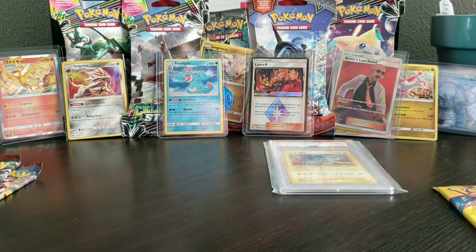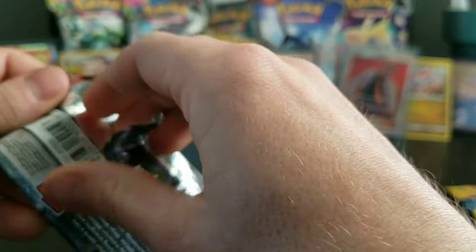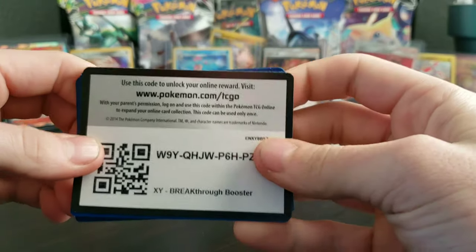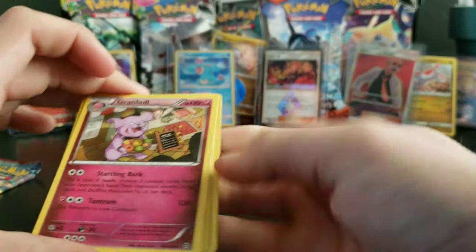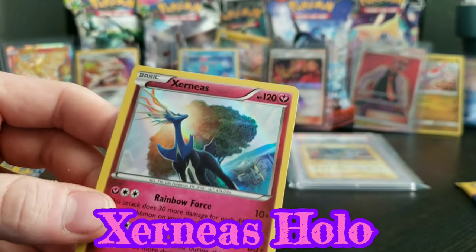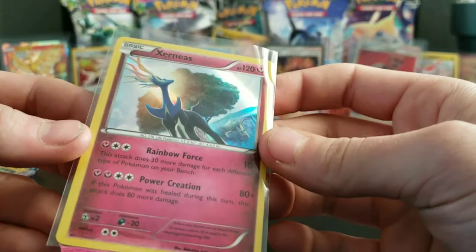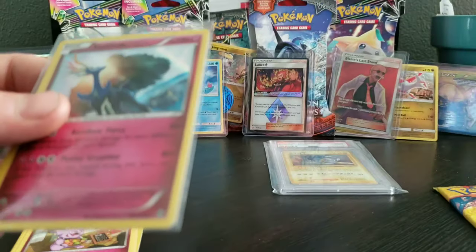I just gotta take a break from these Dragon packs — I don't want to run our luck out! So let's go ahead and get into some of these Breakthrough packs. I can't believe we got a Lance Prism card and a Blaine's Last Stand! This pack opened up super weird. We got a Rem Raid for the first card. I cannot believe this guys! What is going on with this luck? This is no way how this is supposed to be! No way — Extrinias! Rainbow Force Power Creation! What is going on?